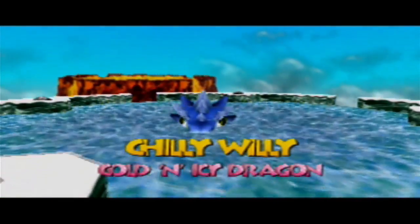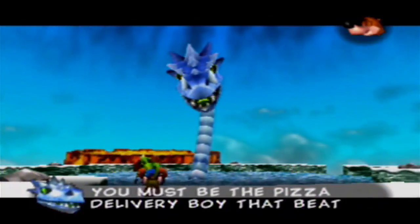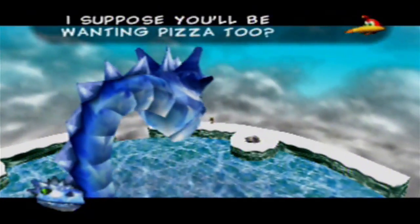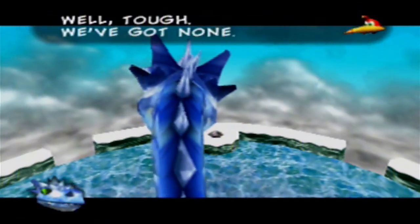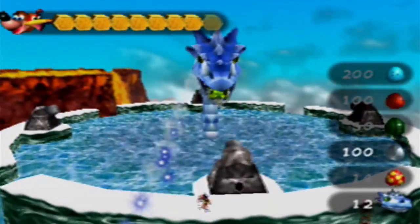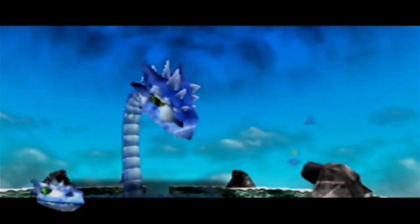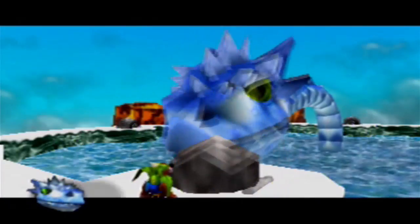It's going to be harder now since we fought Chilly Willy second. Cold and Icy Dragon! You must be the pizza delivery boy that beat my poor brother. He tried to eat us. I suppose you'll be wanting pizza too? Yes please, I ordered an anchovy deluxe. Well Tom, we've got none. I'm sure you have — give me my pizza! So if it isn't obvious, you have to use your fire eggs against this guy.